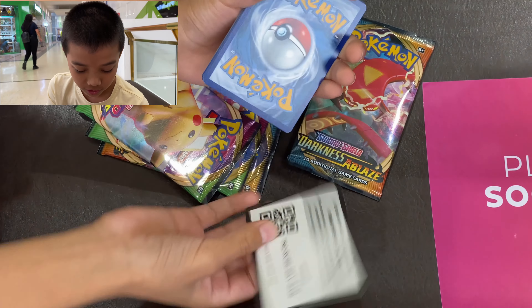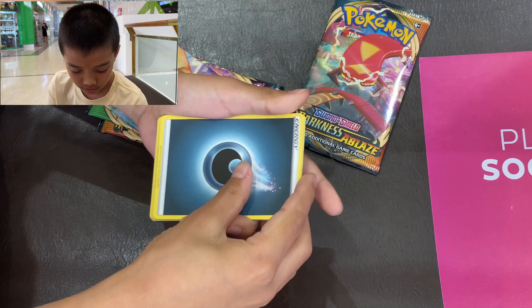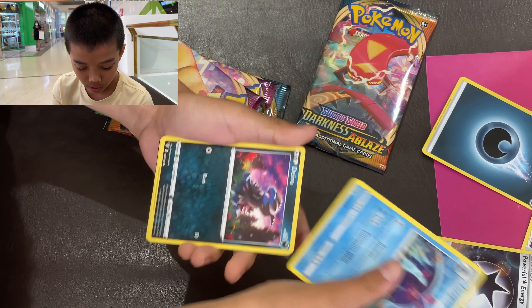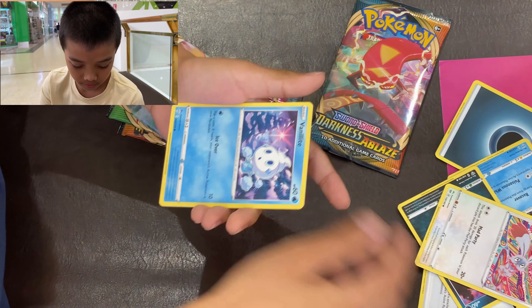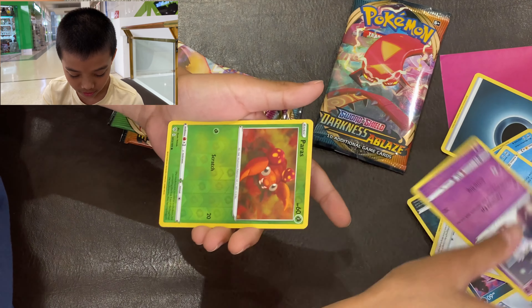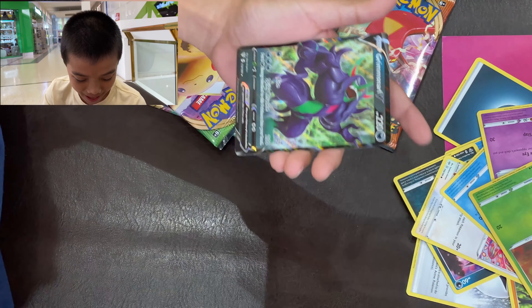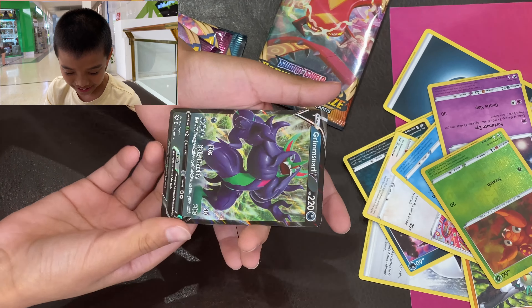Let's see what we got. We put the boosters aside, got the cards, code card, put that over there. Doctrine Energy, Trainer, another Energy, Tilopex, Deanna, Plessimian, Bunnelby, Vanillette, Gauthier — oh I see something at the back. Are we going to get something? It's a V, it's a V. Paris Reverse, a Grimmsnarl V.